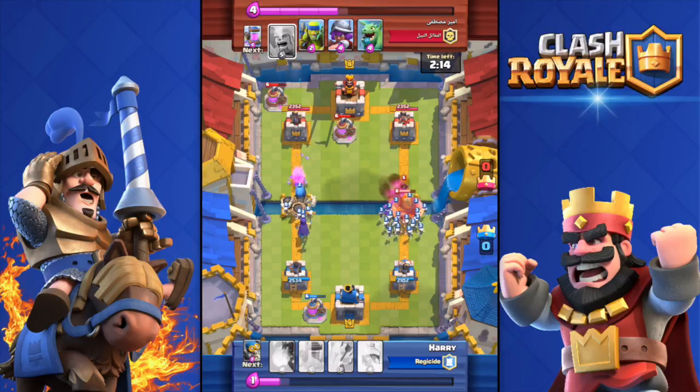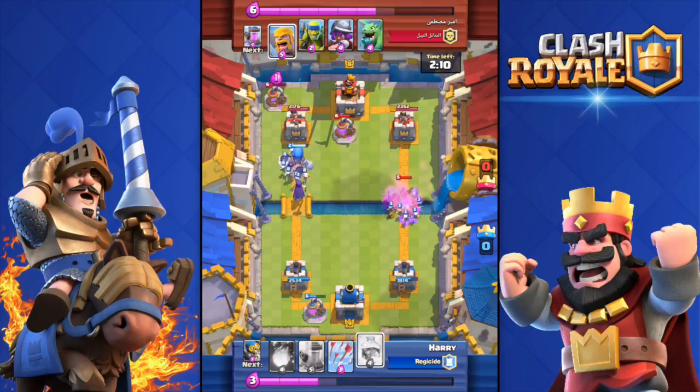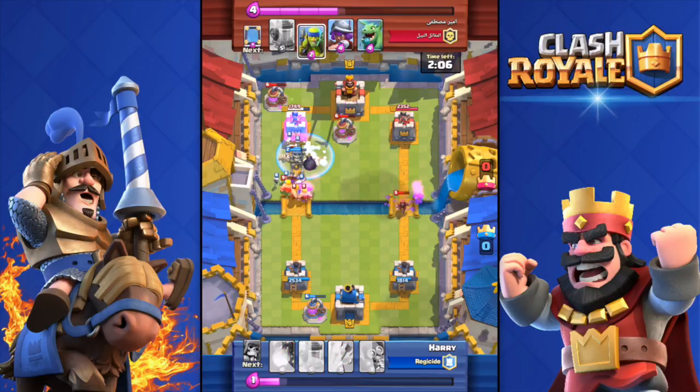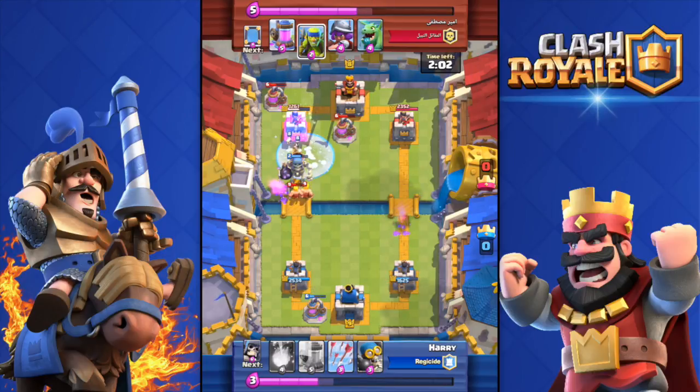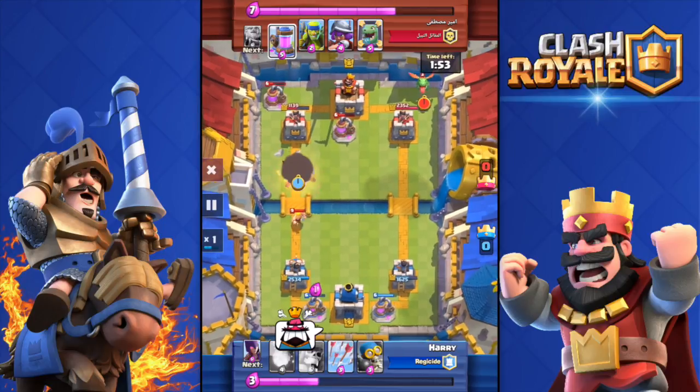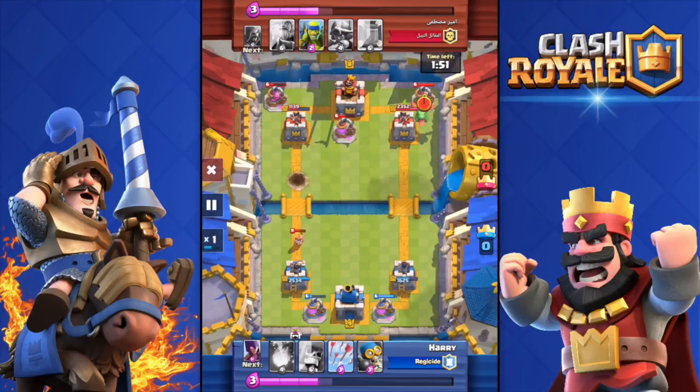He dropped a royal giant along with the wizard, so I countered that with my skeleton army. Those barbarians didn't do quite that much damage — the witch destroyed two of them. I froze, which was a dumb use of the freeze spell. If I had saved that freeze ball, the outcome would have been totally different.